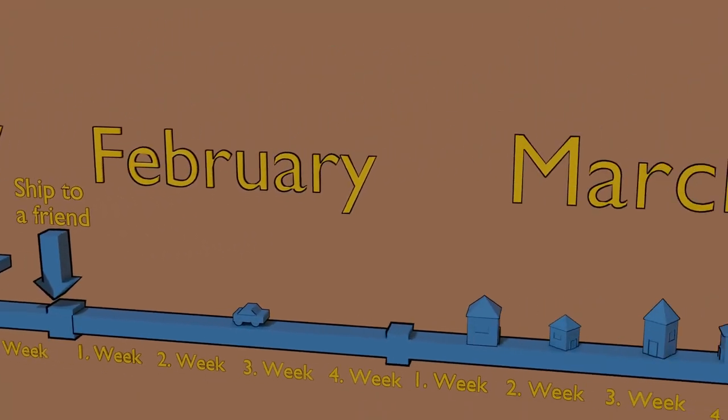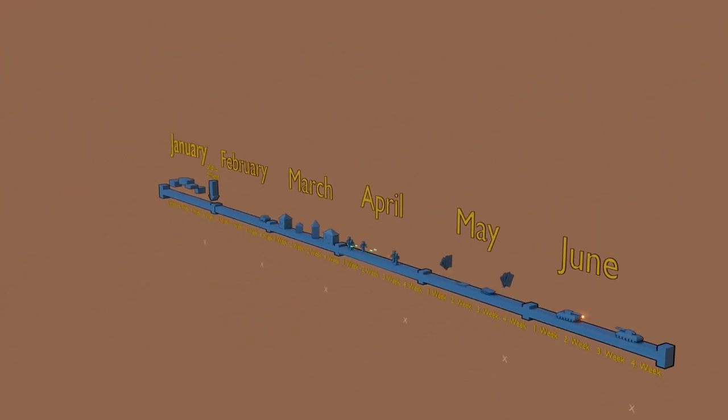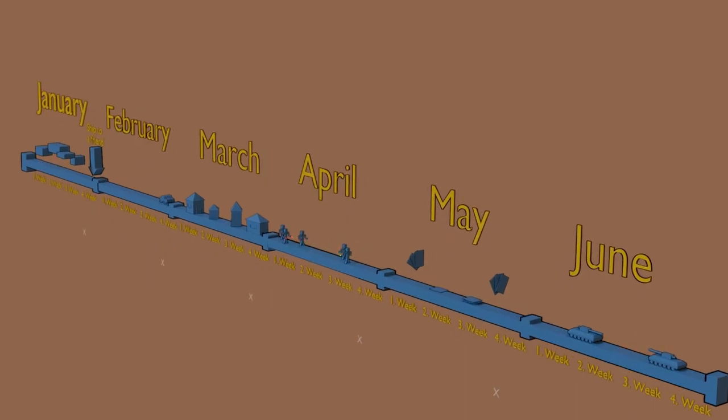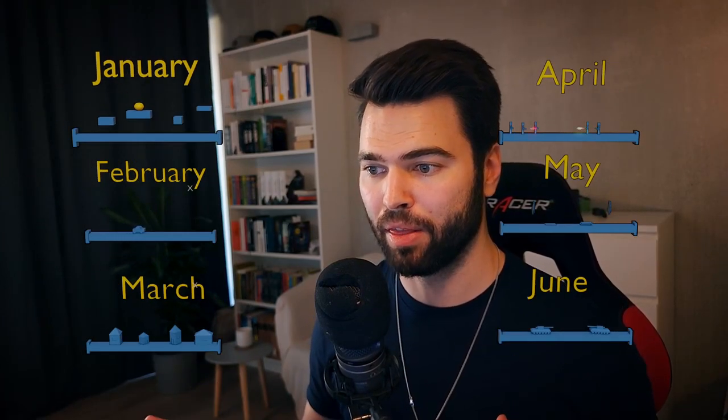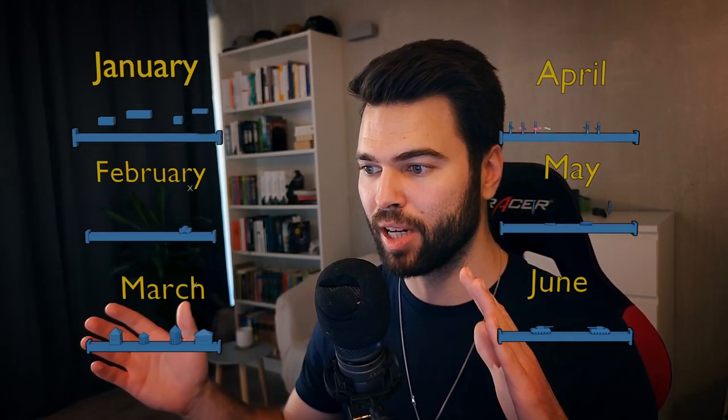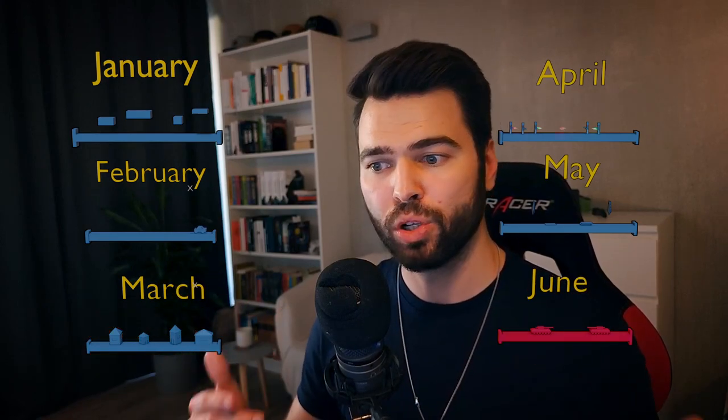And if you continue this for six months in a row, setting yourself harder and more challenging goals, your skills will skyrocket. At the end of those six months, you will have six different prototypes, and now you can decide which one was the most fun to make. Then you pick one of those six and start working on it until the full release.